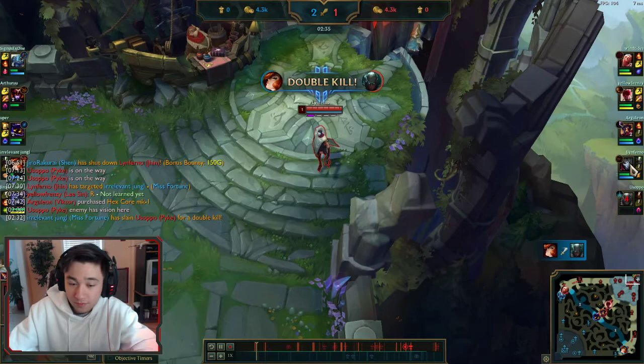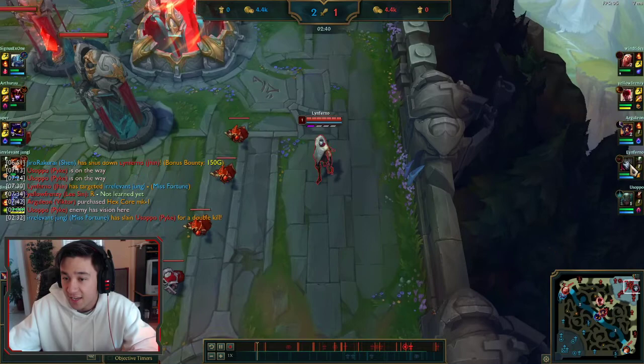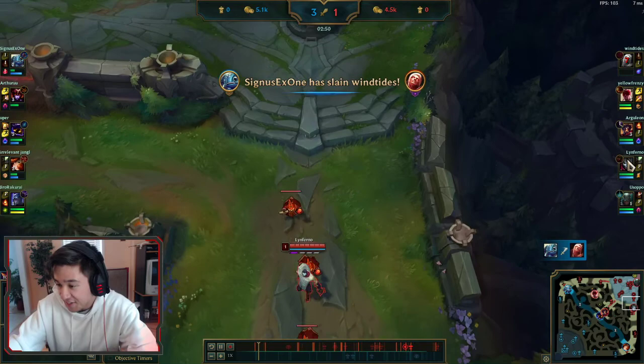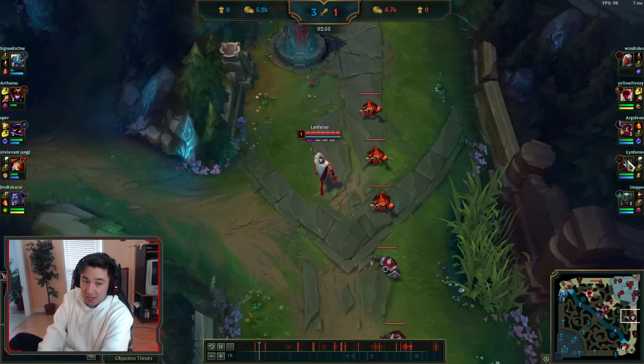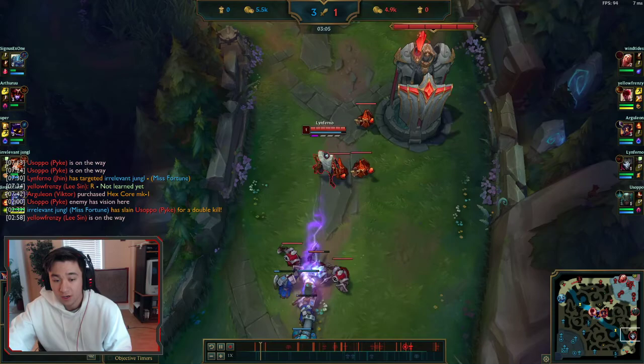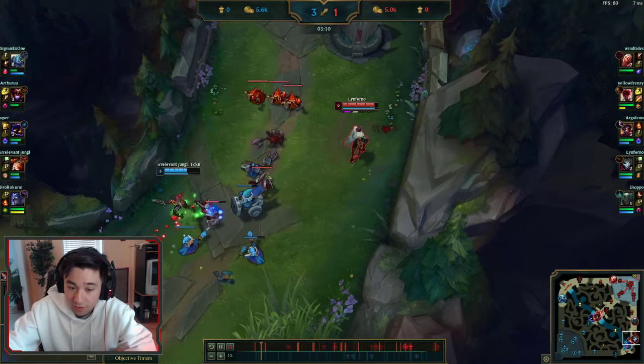MF just does extra damage from her passive, so the only way you can really trade against her is if you use your fourth shot. The grenade doesn't do much early on and shouldn't be used for farm. We got first blood but MF has two kills and is a higher level. Fortunately she stays in lane, so we get to use our first buy — technically stronger than her except for the level differential.